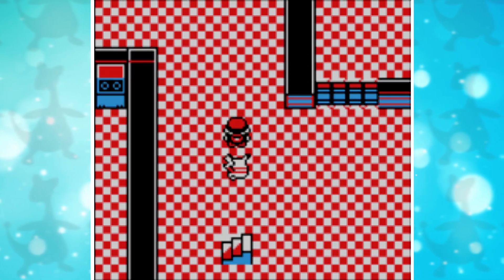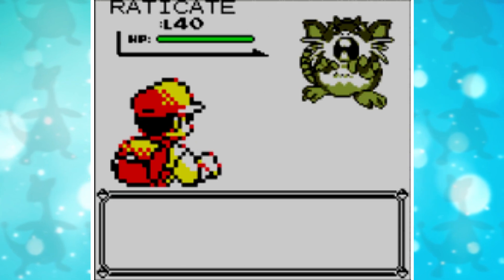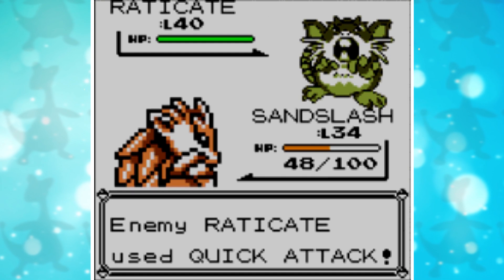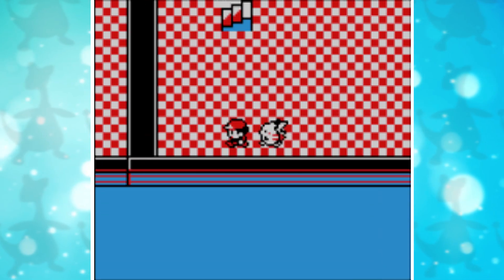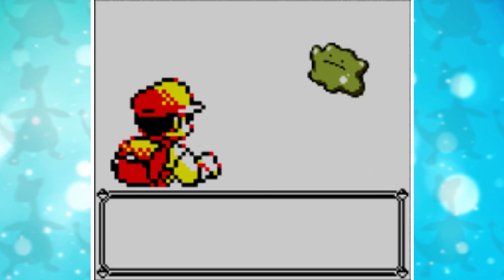Now that Gyarados knows Mimic, we head over to Cinnabar Island and the Pokémansion. In the Pokémansion we are going to look in the basement for a Ditto. Please be a bit patient because Ditto is a very rare Pokemon, so it might be a bit difficult to find. We found a Ditto!